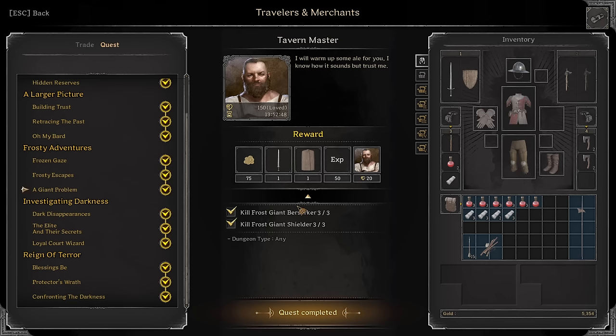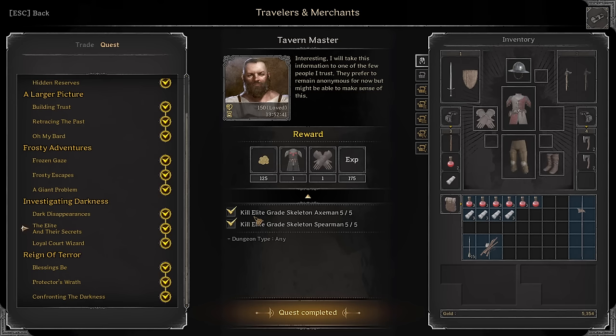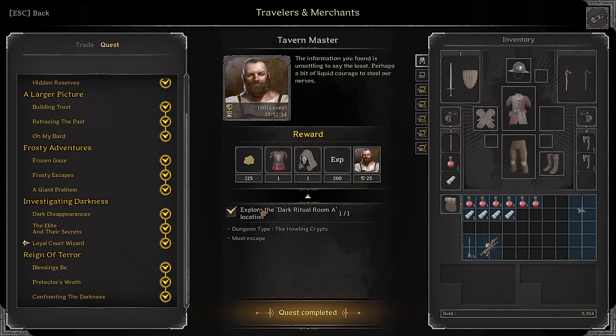Frosty Escape: Survive five times in Ice Caves. Giant Problem: Kill Giant Berserkers and Giant Shielders — I don't need to show you where these guys are, they're everywhere. Dark Disappearances: Kill 15 Death Gulls, 5 Dragonflies, 10 Mummies. Kill 5 Elite Grade Axemen and 5 Elite Grade Spearmen.